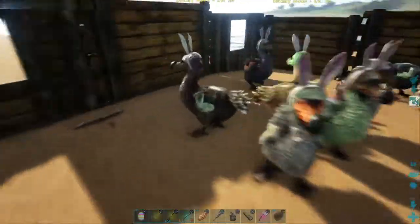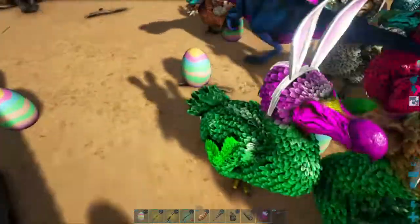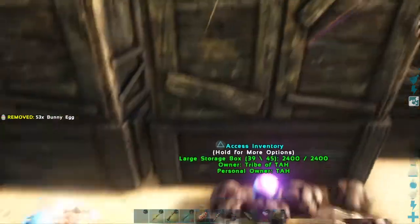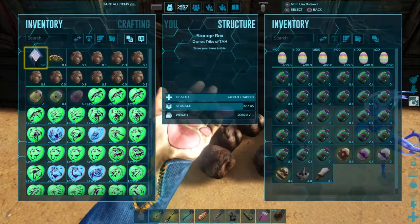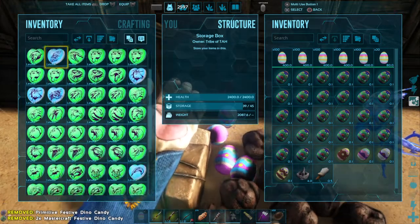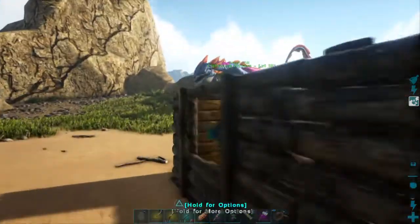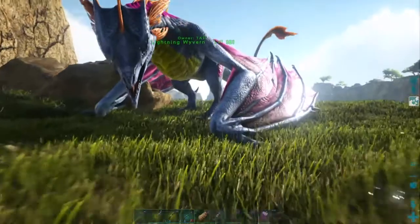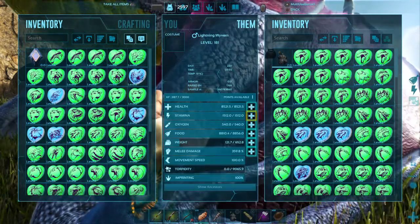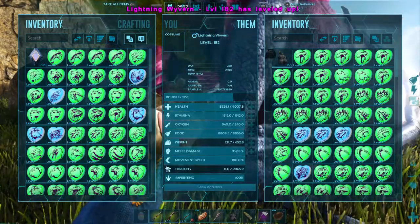I'm kind of thinking it might not make a difference — it's going to be hard for me to tell anyway. I figured I'd fly around on him a little bit without the Dino Candy and then try it with the candy and see if I can tell the difference. But we've basically just been throwing all the other Dino Candy on the ground because we've had tons of the primitive and Mastercraft versions. My inventory is basically full of chibis, and my wyvern over here is plumb slot-capped with chibis. He does have a level up though — I'm going to give him health until he gets up to 10,000. This is my baby lightning wyvern that I've raised up.